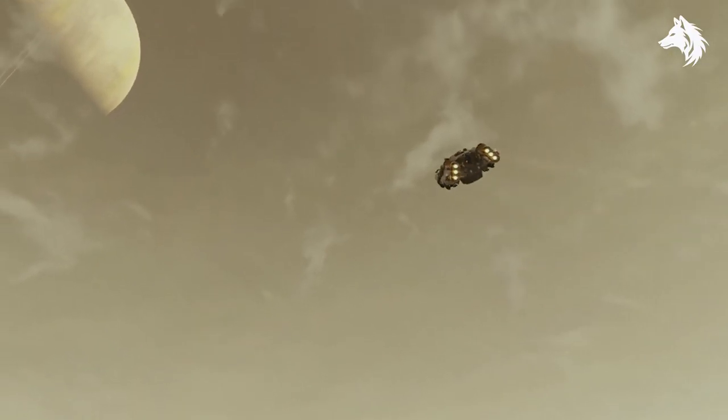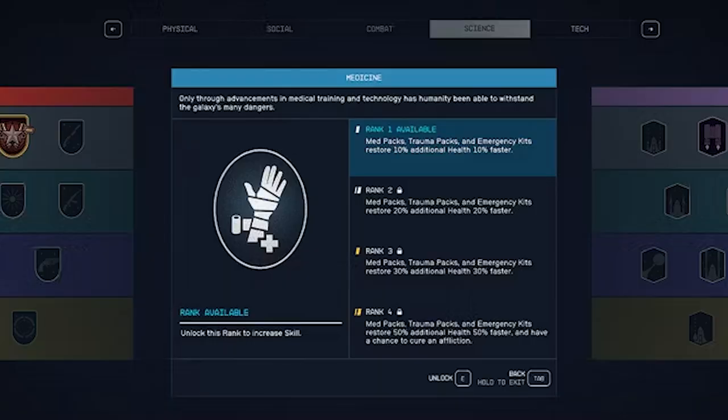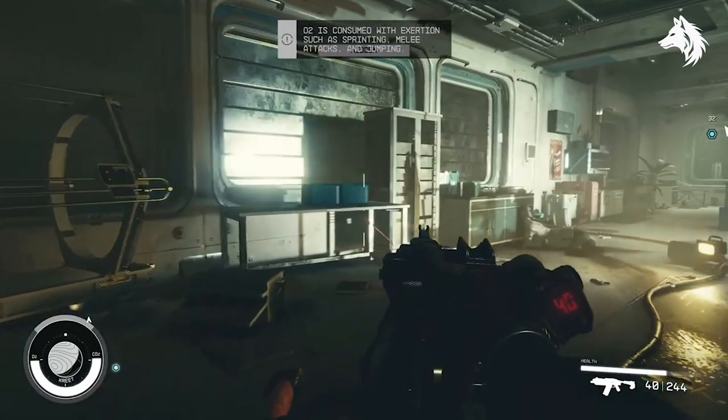Last but not least, we have medicine. Unless you're playing on the very easiest difficulty, you will need a lot of medicine in-game. The medicine skill will make healing items work better — with each rank, your healing items will work faster and heal more. At rank 4, you might even be able to use healing items without consuming them as well.